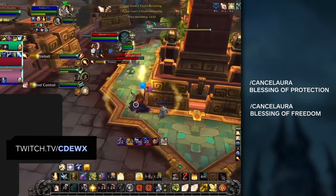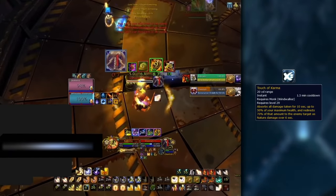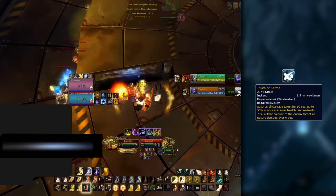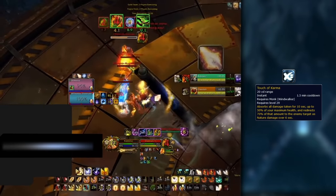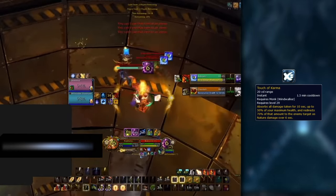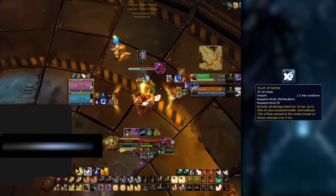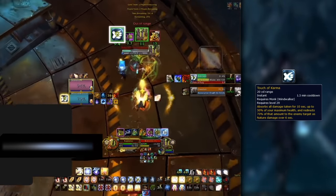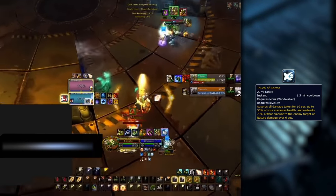Are there any other interactions? Windwalkers are extremely strong this season, being one of the best melees with absolutely crazy damage output. Their biggest defensive cooldown is Touch of Karma. Holy Paladin has a nice interaction with this spell: if the Karma is applied to yourself, you can use both Divine Shield and Blessing of Protection to completely remove Touch of Karma from the enemy monk. If the monk applies Touch of Karma to one of your teammates instead, you can use Blessing of Protection on them to remove it completely, making it much easier to land a kill on the monk.